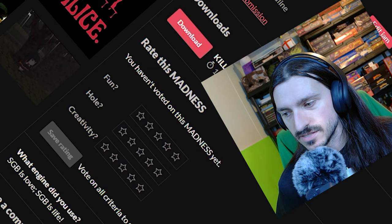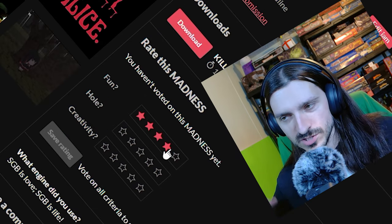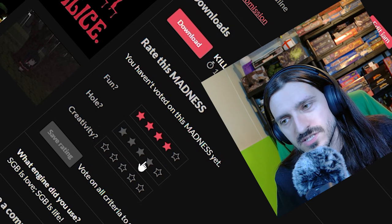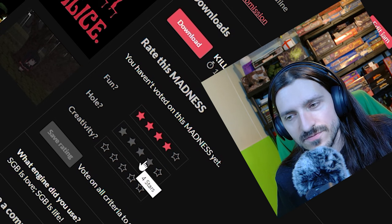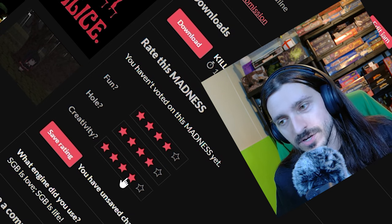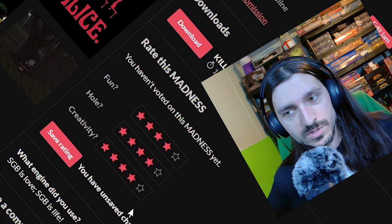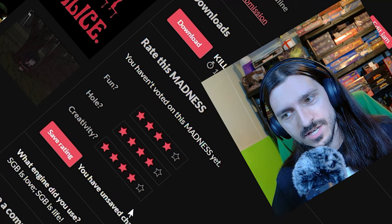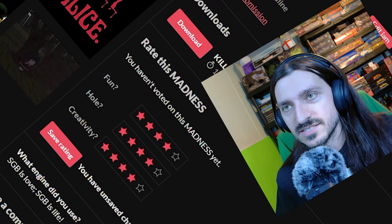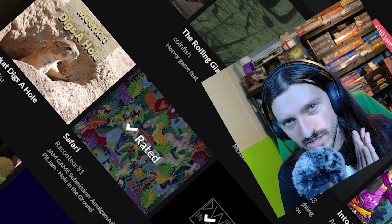It's time to rate this game. Fun — I'll give that a four; it would have been more fun with a little more exploring and a third type of enemy to grind on. Hole — four, we played the majority of the game in the hole. Creativity — four as well. The whole premise is we're this angry character who jumps into the hole to kill Alice, and that's exactly what they did. The next game is going to be Doug the Digger. Thank you all so much for watching, have a great rest of your day.